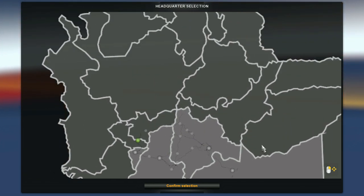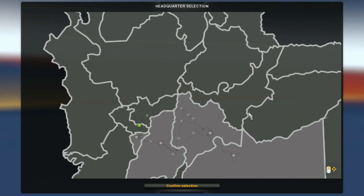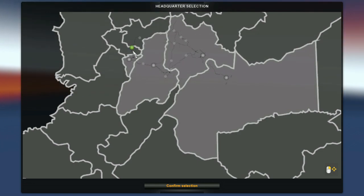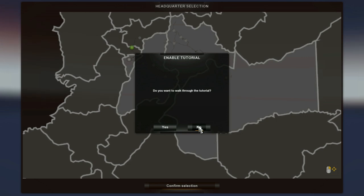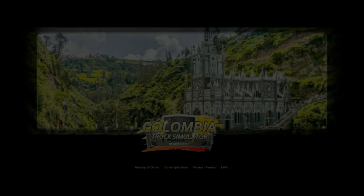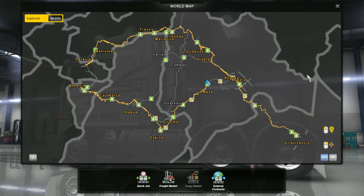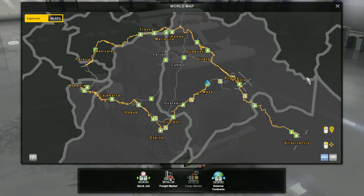Let the game load. Not all cities are available as a headquarter city, and as you can see the map is set up for all the districts of Colombia. I'll go with the default, click confirm selection, skip the tutorial, and off you go — that's it. You will then have to complete your first haul to get properly in-game.